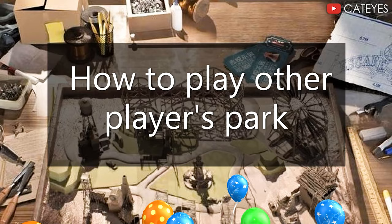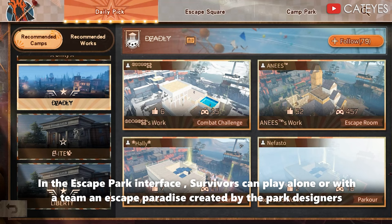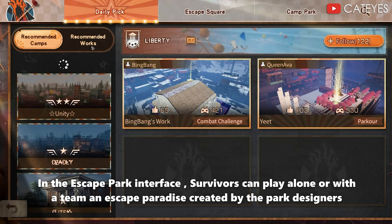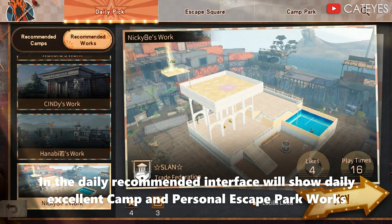How to play other players' parks: in the escape park interface, survivors can play alone or with a team on an escape park created by park designers. In the daily recommended interface, it will show daily excellent camps and personal escape park groups.